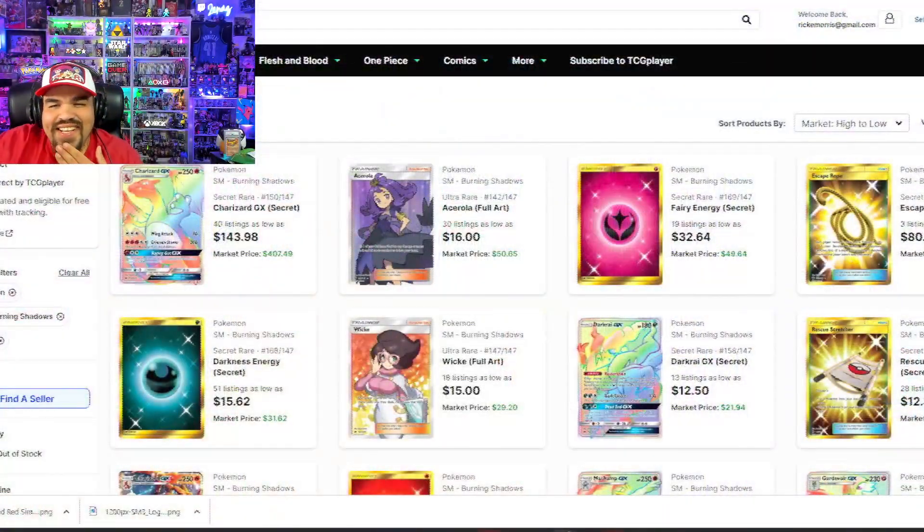Let's look at the value of the set, since we're talking Charizards. The Rainbow Rare Sun and Moon Burning Shadows Charizard GX has a market value of $407.49. The price continues to increase — it is a very hot commodity. This card alone is worth more than Sun and Moon base combined, and almost has enough to beat out Guardians Rising. It's more valuable than the set we'll talk about next week, which is Crimson Invasion.